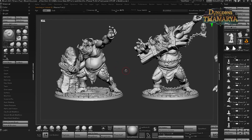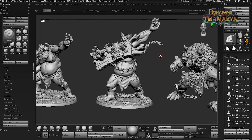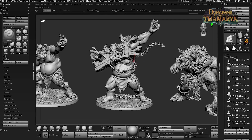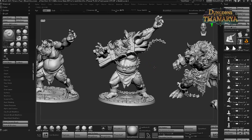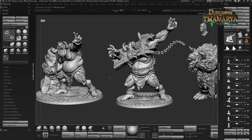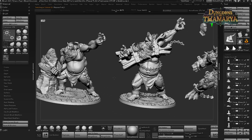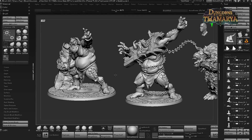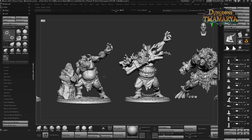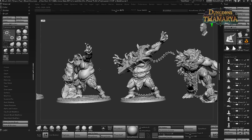Next we have a prisoner troll which has been chained. We have a couple of poses — the first one's chained to a rock and the second one is about to escape. They do take part in the story and are important, but again you'll have to see the PDF to know more about them. I think these poses look super nice — they're somewhat specific but can still be used in a couple of different scenarios, so I'm not too worried about that.